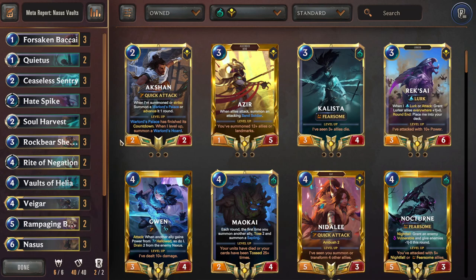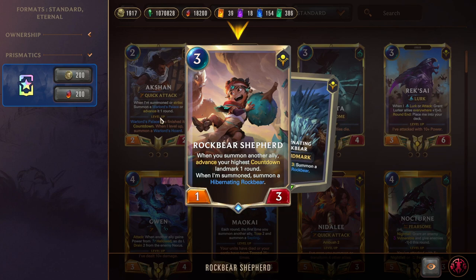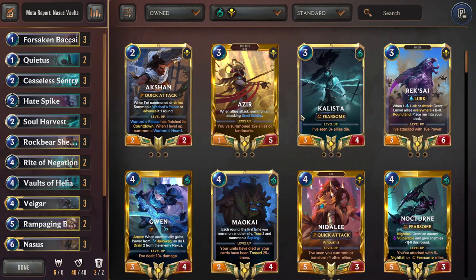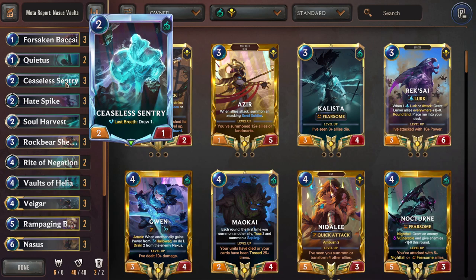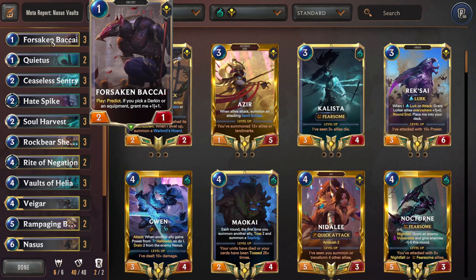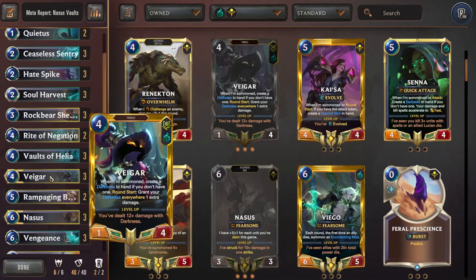As soon as you hit Vaults plus some mid-game units, the deck is also equipped with early game removal tools and Forsaken Bakai for consistency. It also has Rock Bear Shepherd, which is really interesting because he summons a landmark right away, and when it counts down you get a Grumpy Rock Bear — a five-cost unit. Even if the opponent stops your development, they have to deal with the Rock Bear, and if they don't, Rock Bear will die and climb up into Nasus. Quickly breaking down each card: Quietus is removal, Ceaseless Sentry is a draw card and consistency tool, and you can climb Sentry up into Rock Bear Shepherd. During deck building it's important to have at least one unit of each cost, so Bakai climbs into Sentry, Sentry into Shepherd, Shepherd into Vegar, Vegar into Rampaging Bakai, and then Nasus.